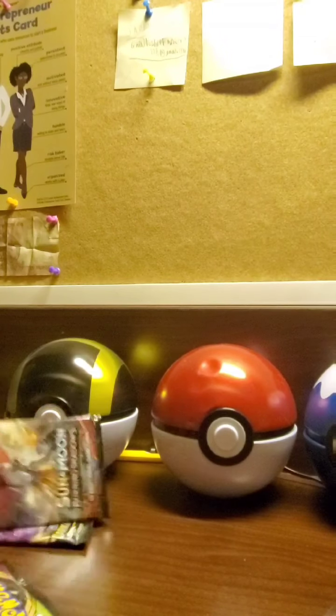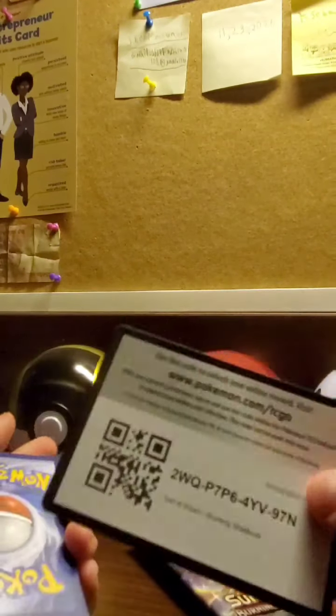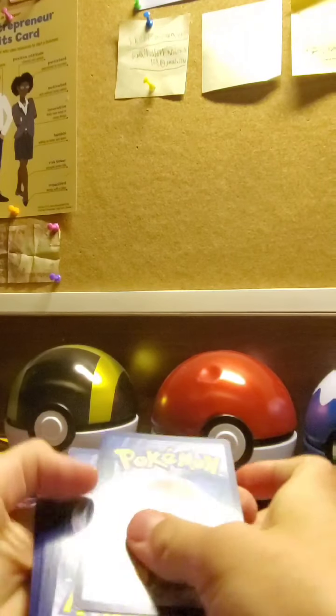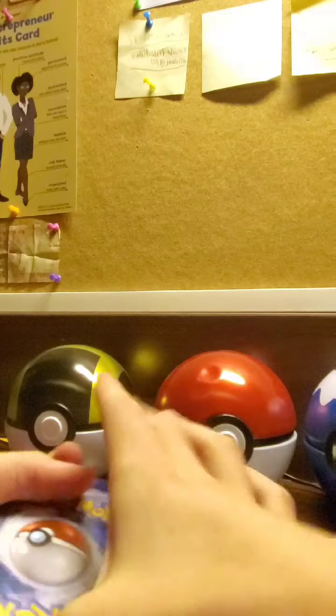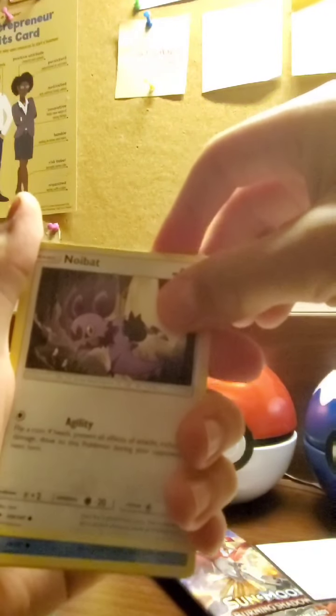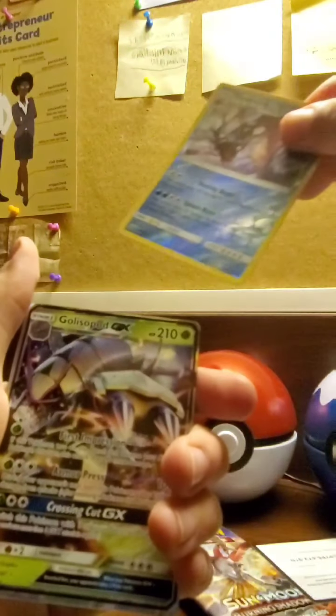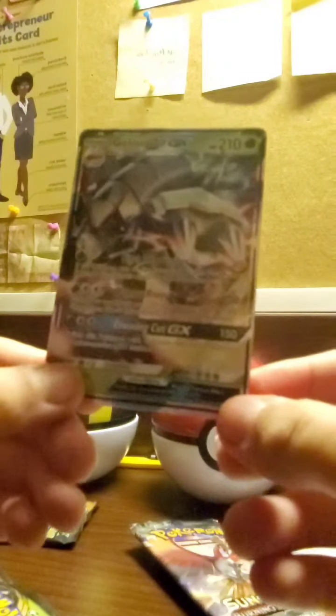Here are the packs. Let's get to opening them. Hopefully we get something good. I'm gonna open the Sun and Moon pack first. I can never open Pokémon packs. We got a white and green card — here's the code. One, two, three, four in the front. We got an Energy, Simipour, Noctowl, Electabuzz, Riolu, Alolan Grimer, Noibat, Horsea, Alolan Vulpix, Gyarados, and a Golissopod GX! That's a nice card. That was our first pack — pretty good. I actually kind of like the Gyarados as well.